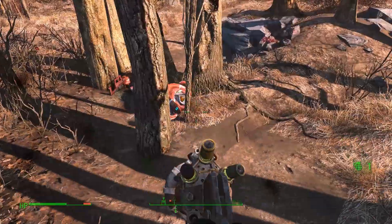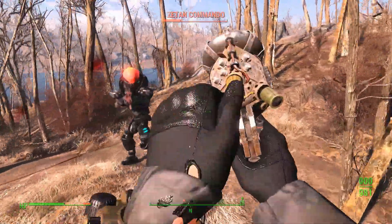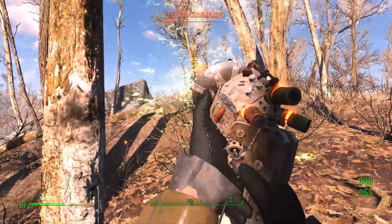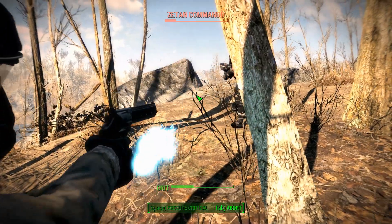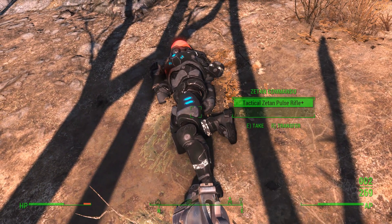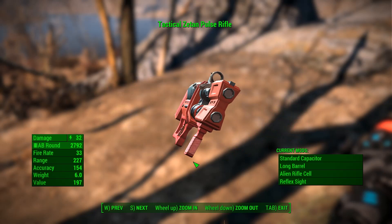He's up there somewhere... there he is. We're gonna need something a little heftier than that. They do carry a pulse rifle - let's take a look. These weapons can be upgraded at the weapons workbench; you have to put points into Science to do so.